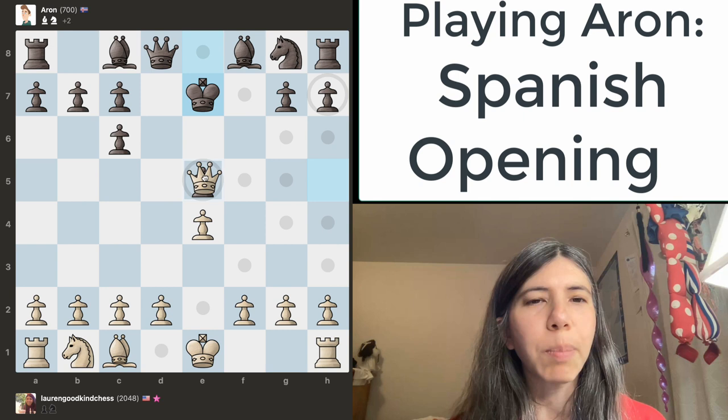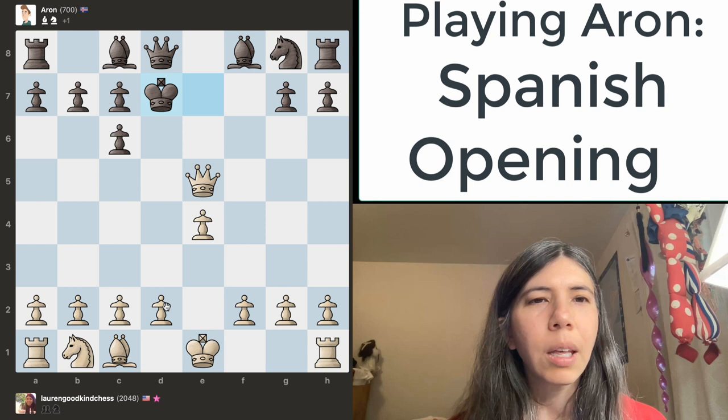The king goes there. Let's continue to attack. I'm going to take this pawn with my queen — it's checking the king — and then he goes there.